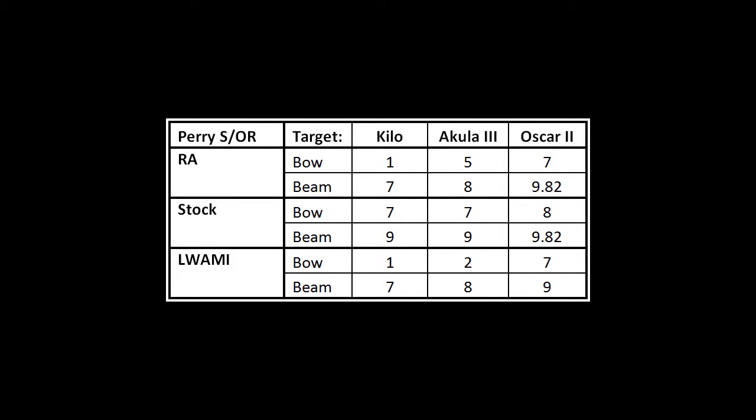Now the single beam and omni rotational results, starting with stock — which has the highest ranges. The 9.82 nautical miles for the Oscar II beam is that precise because the Perry's active sonar is limited to 20,000 yards, which converts to 9.82 nautical miles. The Oscar II could potentially be detected further, but the Perry won't be able to see it past that. In stock, the Kilo and Akula once again have the same ranges as each other, and both have a nearly identical bow range as the Oscar II, which is also kind of odd. Moving to RA, these numbers seem to make more sense — Oscar II results pretty much unchanged, but Akula is lesser and Kilo lesser still. The bow perspective is very small — maybe it shouldn't be that small, but that's for another video.